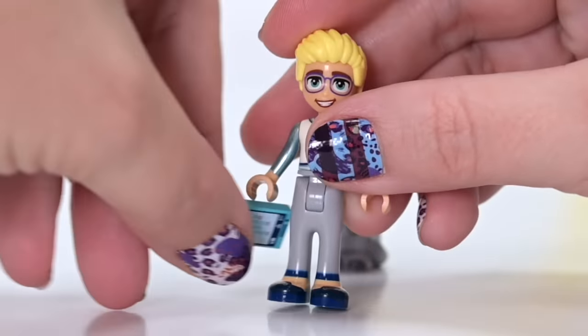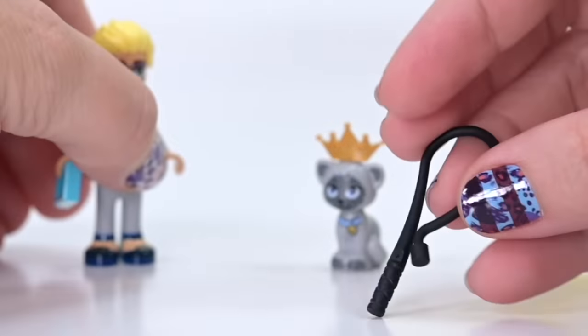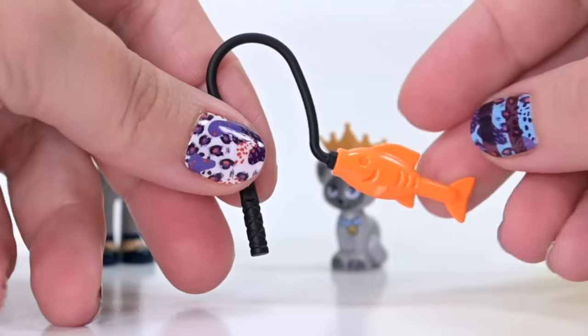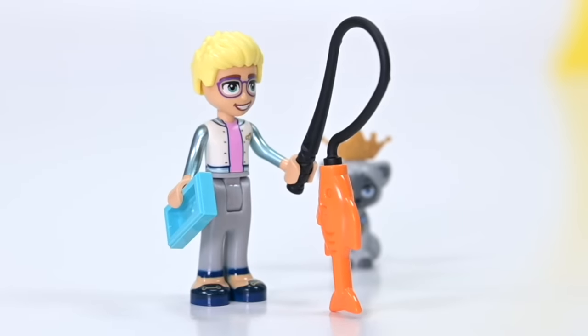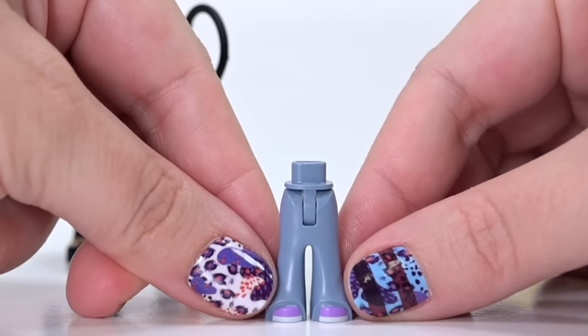Ollie gets a phone, because no teenager goes anywhere without a phone these days. He also gets a fishing rod with a fish on it, which feels a bit bizarre to start with, but I think it's just a cat toy - like a cat teaser thing. I hope that's what it is.